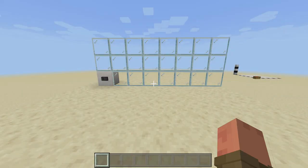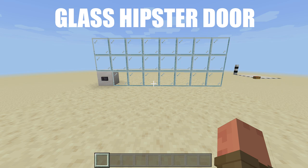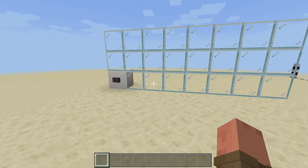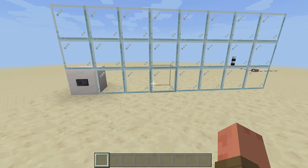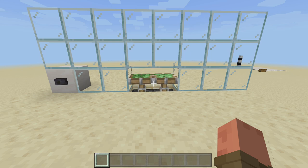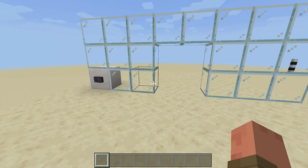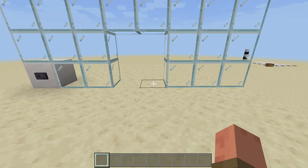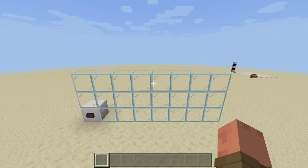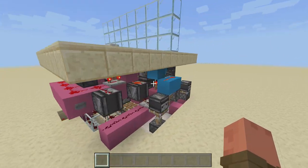Hello everyone, it's fed here, welcome back to another redstone video. Today I'll be showing you guys how to build a two by two glass hipster door. This is going to be a lot harder than the tutorials I normally do on bedrock. All we have to do is click this button right here and the door will open up, and when I click the button again, the door will close.